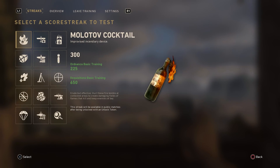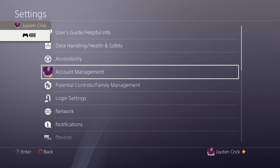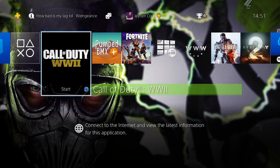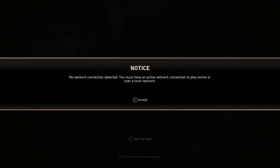This is where you can test your scorestreaks, but this isn't all we have to do. Once it finally loads up and you see your scorestreaks where you have to choose to test them out, leave it on that screen. Then press the PlayStation button, go to Settings, then Network. Inside Network you'll see it says 'Connect to the Internet' with a tick in a little box — press X on that option so it becomes unticked.